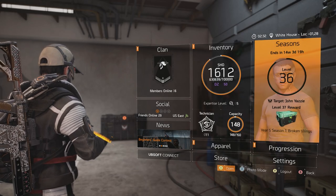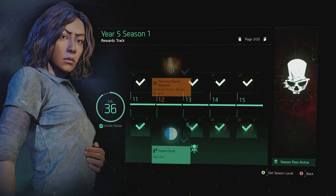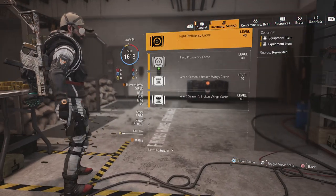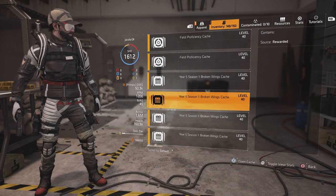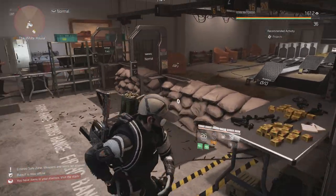How to acquire this: the first and easy way is by going to your rewards track. Starting at level 11, you get the mask; 13, the gloves; 14, the holster; 16, the knee pads; 18, the chest piece; and 19, the backpack. You can also go to vendors if they are selling this, or open the season caches from Year 5, Season 1 — they have Cavalier in them. The easiest way is just to grind out the levels.